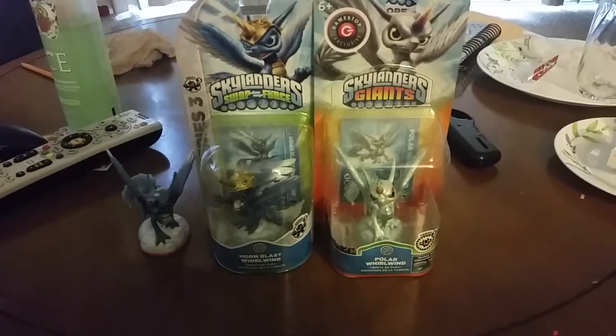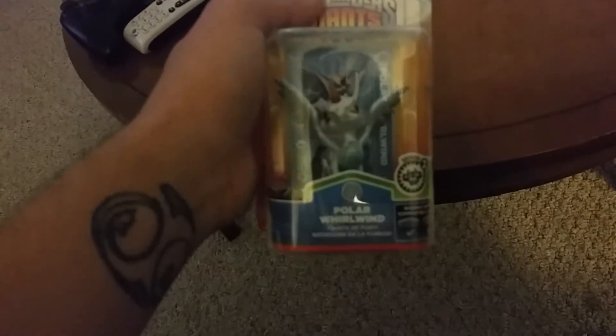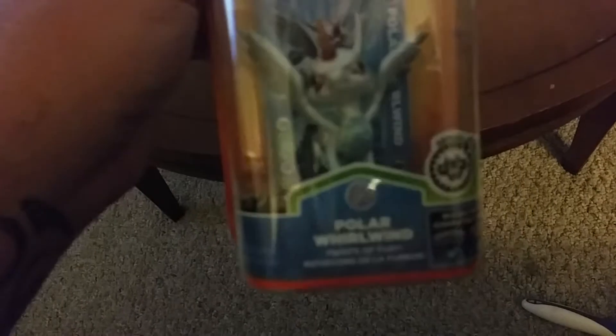How are we doing today people? Today I decided I'm going to unbox Hornblast Whirlwind. Whirlwind has had lots of playtime for Giants — it's a very good character, maybe one of my close favorites. Before we unbox, I just want to give a little quick rundown. This is probably one of their best figures. The paint job on Polar Whirlwind is absolutely amazing — looks wonderful from top to bottom. I got Polar Whirlwind here, which I'm not going to unbox, and then I got Whirlwind here from Giants.